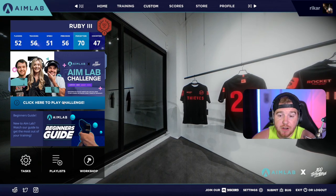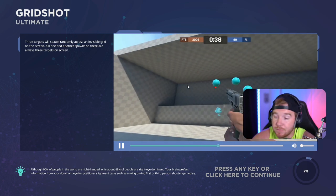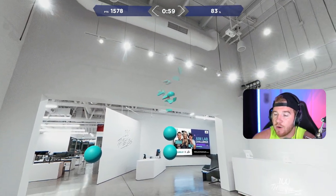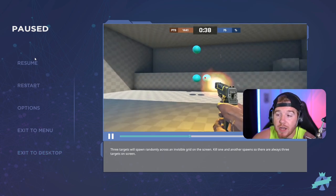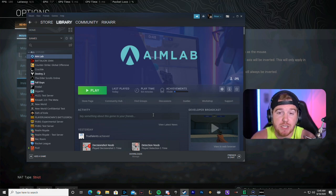In Aim Lab you just go in, start a challenge, and shoot these little targets — it's pretty straightforward. There's nothing special to it but it is very good for training. You go back and forth, over and over. There are all kinds of modes to try different things to practice your aim. I highly recommend it for anyone wanting to get better — it's something I personally need to do more of. Aim Lab is a must if you're trying to get better at mouse and keyboard.